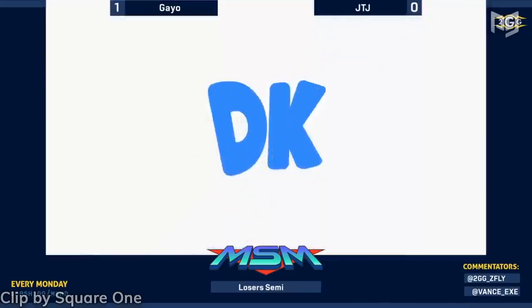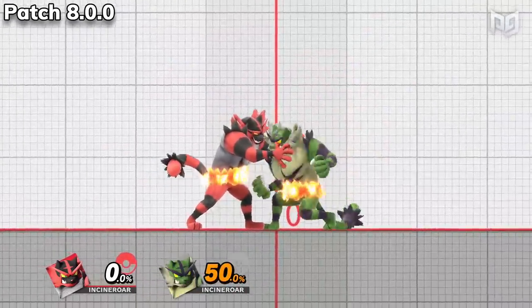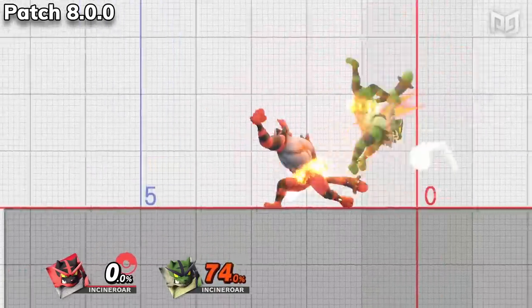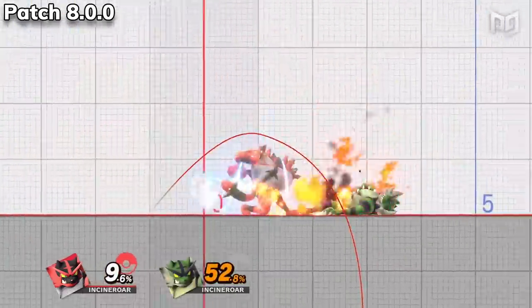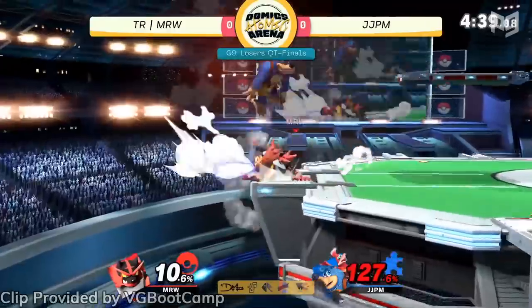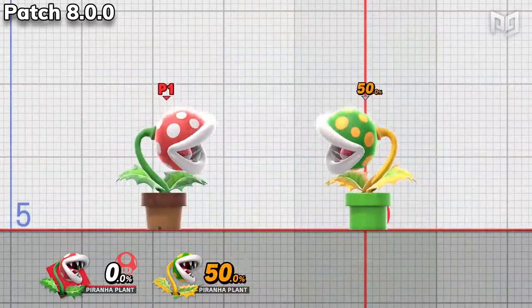Incineroar received a slew of changes. Up smash now knocks enemies further. Grabs — critical for a grappler like Incineroar — now come out even faster. Forward throw sends enemies further away. The speed of side B is faster and launches fighters further when the lariat hits. Lastly, Incineroar can act more quickly out of down B and now powers up even more when the move is used successfully. Despite some glaring weaknesses like recovery, these changes appear potentially huge at first glance.